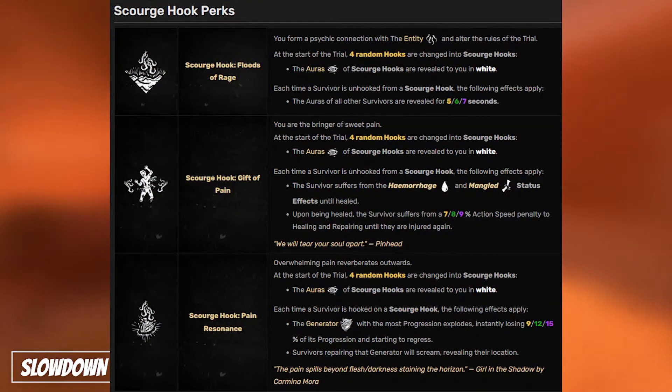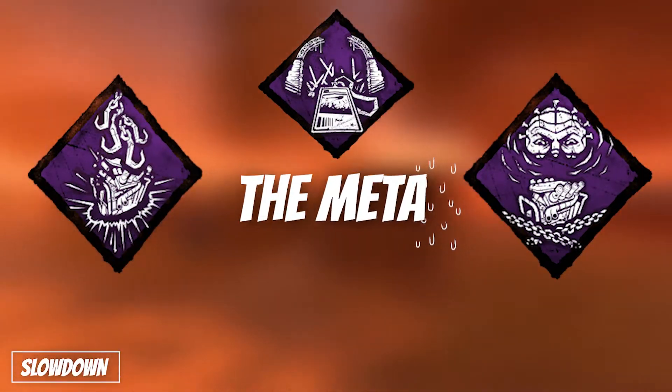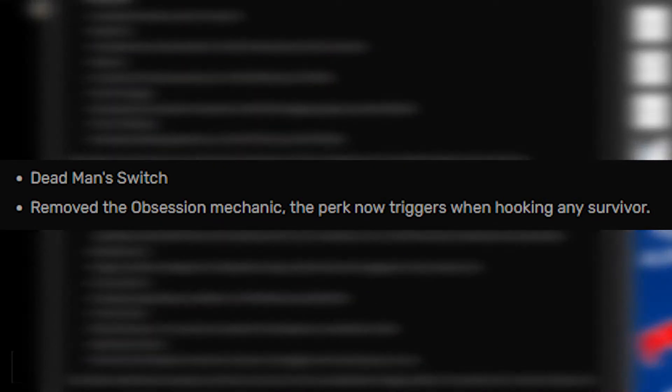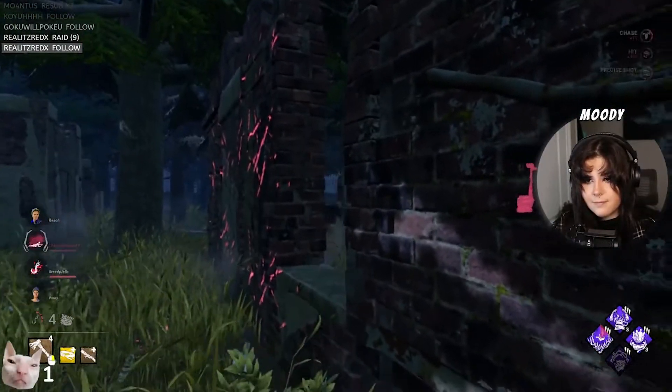However, with the release of Scourge Hooks, The Trickster's No Way Out, and Pinhead's Deadlock, the meta has been shaking up with these newer perks increasing in popularity. Not to mention, Deadman Switch's major buff has probably made it one of the best slowdowns in the game as of patch 5.5.0. Some may say that Deadman Switch has even replaced Deadlock, and I would agree, but these two are also a great power duo.